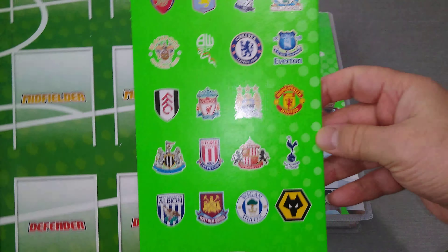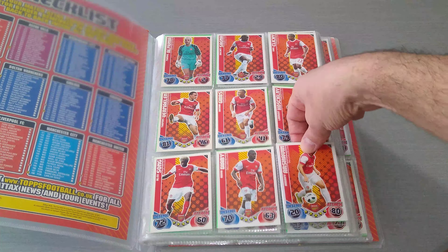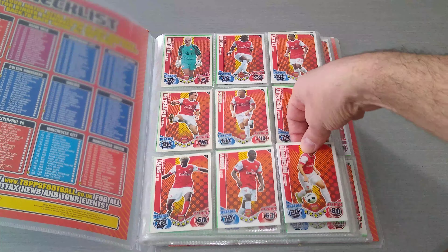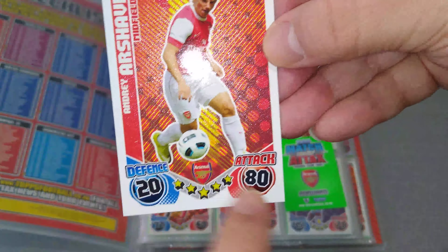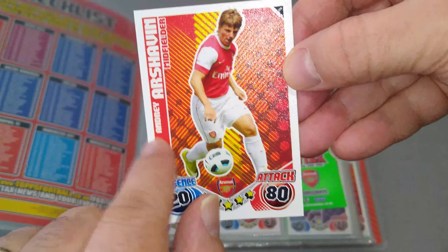Let's have a look at the first team — Arsenal. As you can see, 18 cards, two pages. The base cards — let's have a look at one of the base cards front and back. Here's Arshavin, the Russian playmaker who played for the Gooners, number 9. Here is his attack and defense — there was no more control, shooting, and passing. The cards were much better back then and the player picture was bigger as well. Very, very cool cards.